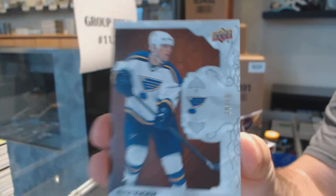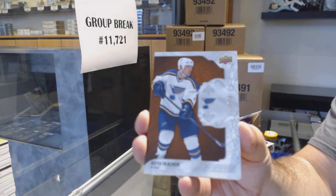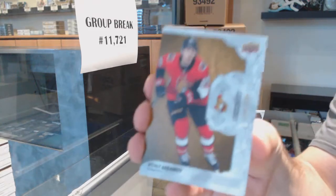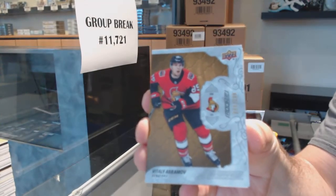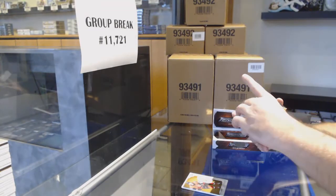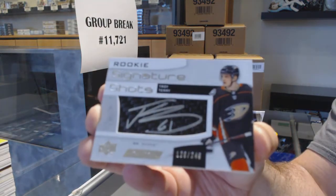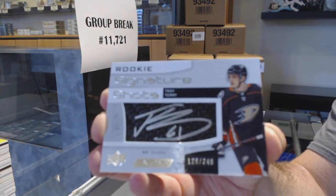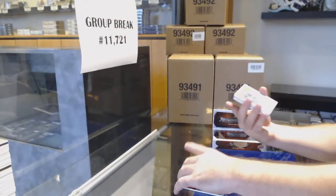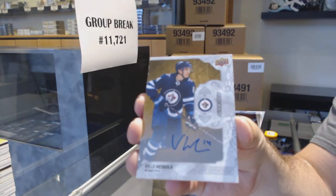For the Blues — number 10 of 10 — Keith Tkachuk. So that's what a base parallel looks like, by the way — 10 of 10. For the Ottawa Senators — Abramov, Vitaly Abramov, signature shots from last year. So an update — 1 to 249, Troy Terry, Anaheim Ducks. Troy Terry. For the Winnipeg Jets, we've got a Hinola — Ricky Otto.